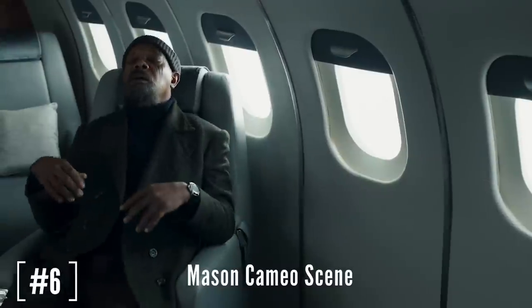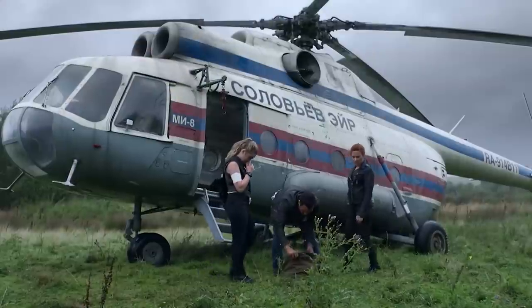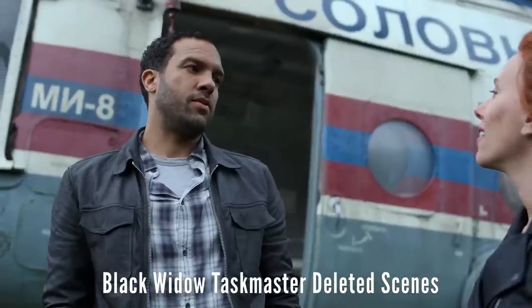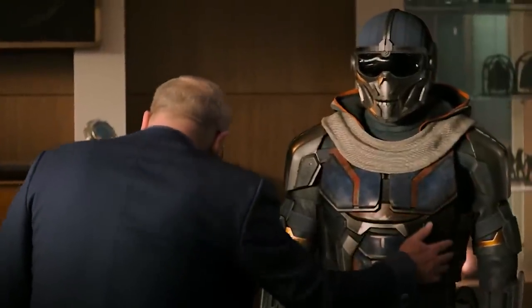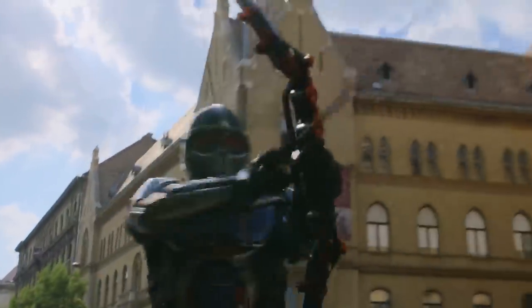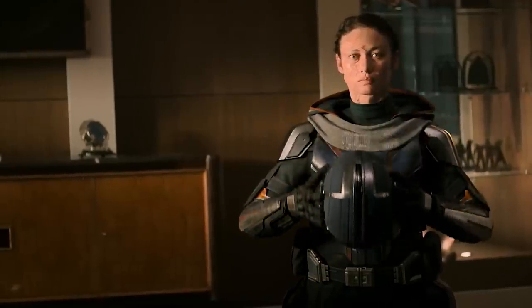Gravik and Nick Fury trade barbs, with Gravik telling him to bring the Avengers DNA samples or it's all going down. Then there's a surprise cameo from Ot Fagbenle, who comes back as Mason from the Black Widow movie — just a mercenary in the MCU who worked with Natasha, Yelena Belova, and others, getting them weapons, planes, and tech. A fun super deep cut: in the Black Widow movie, he was originally secretly going to be Taskmaster, and they filmed scenes with that intent before pivoting to make Taskmaster Dreykov's daughter instead.